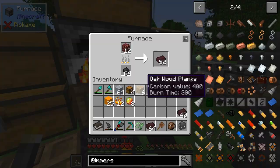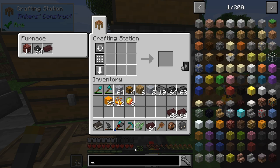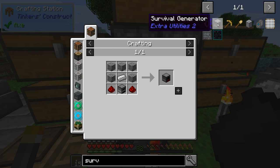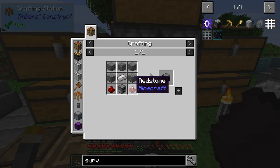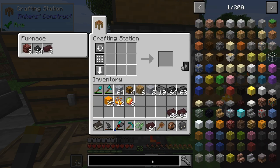We can go ahead and get started. I was looking around and I could get started into RF already. There is a survivalist generator which I've used before — it's a very slow generator but it does get you basic power. Getting cabling is another issue though; unless you put it up directly against something, you're not going to be able to get any power out of it.